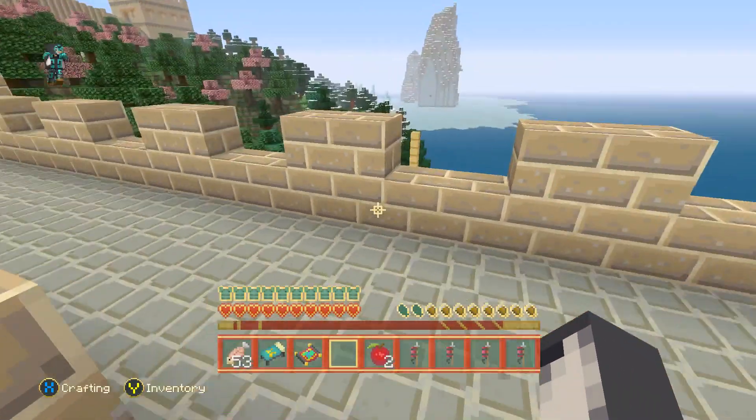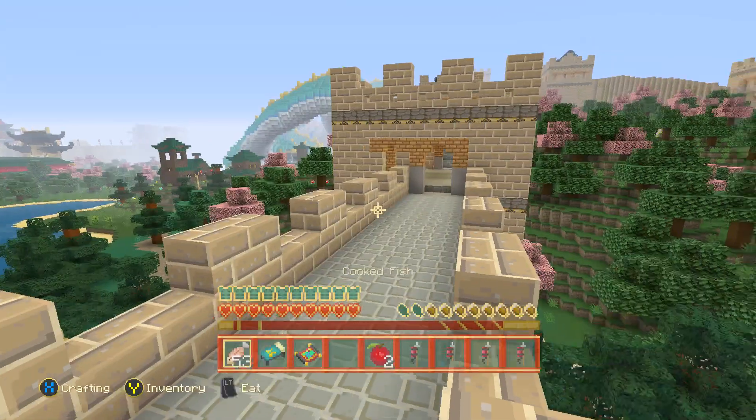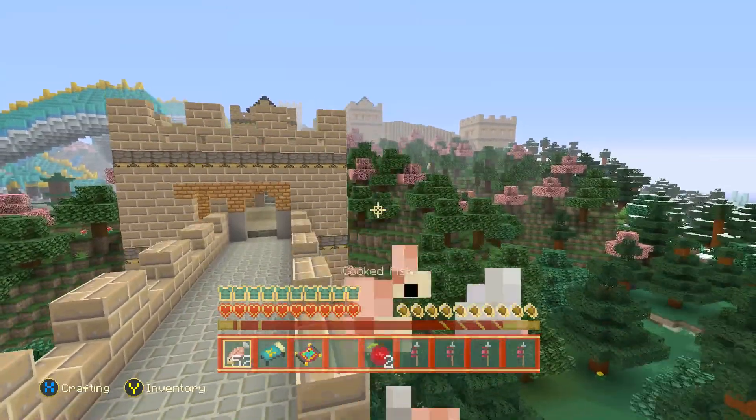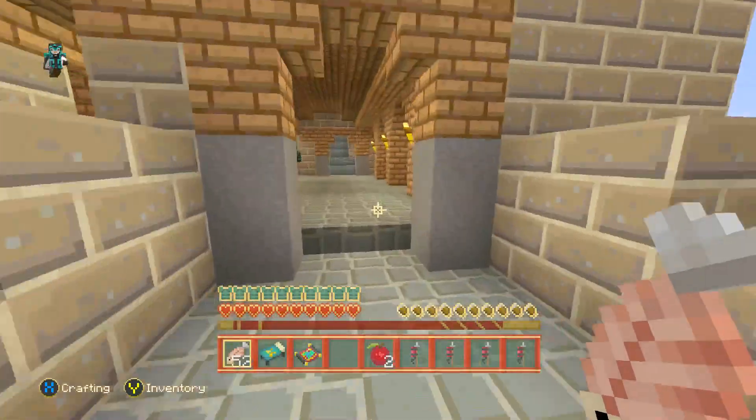There's a little ice biome over there — look at that. I can see ice spikes in the distance. That looks nice, doesn't it? And is this a wall? Is this like the Great Wall of China? That must be what it is — you've just got endless buildings here.